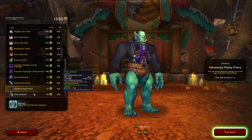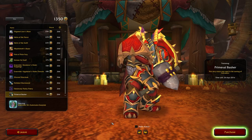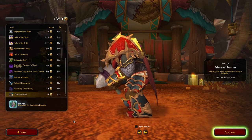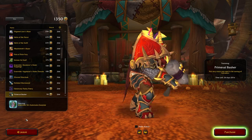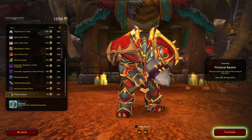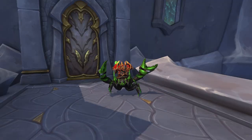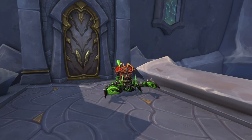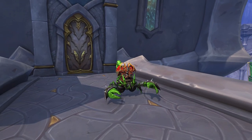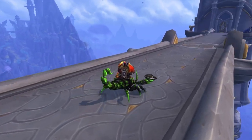And finally, we have the Primeval Basher, which is just a recolor of a hammer model already in the game that looks like it comes from Neltharion's Lair or something dealing with the High Mountain. So those are all the Trading Post items for this month — the July Trading Post. The theme is Celebration. I really enjoy a lot of them. There are three mounts to get this month, including the reward for maxing out your Traveler's Log, and as a mount collector, I really enjoy when they have multiple mounts in a month.